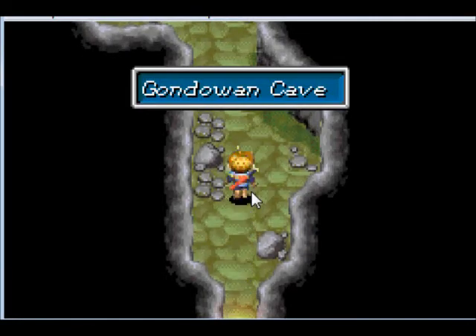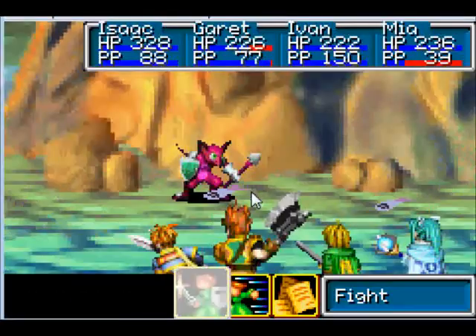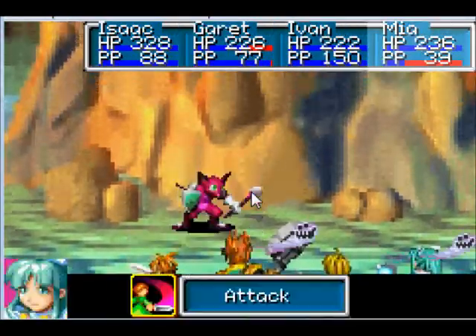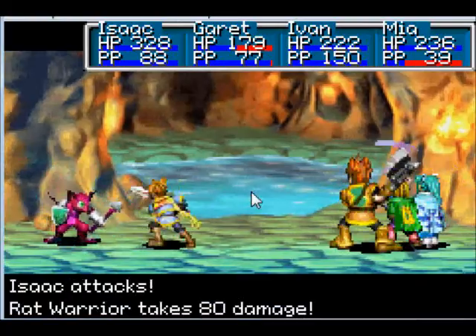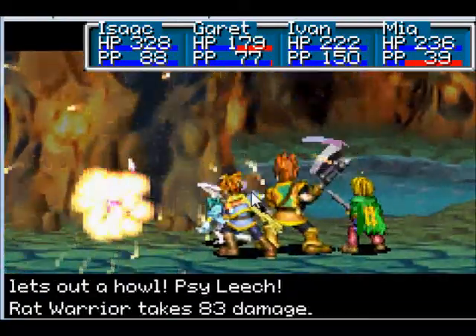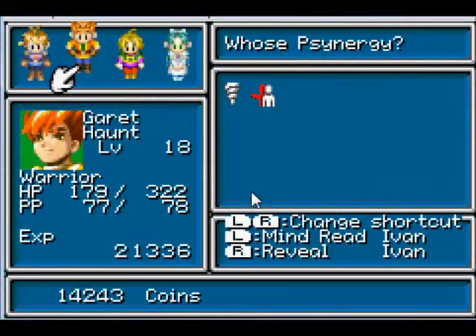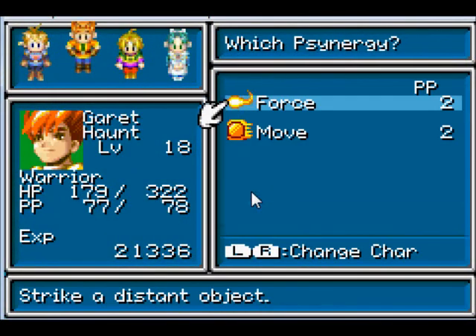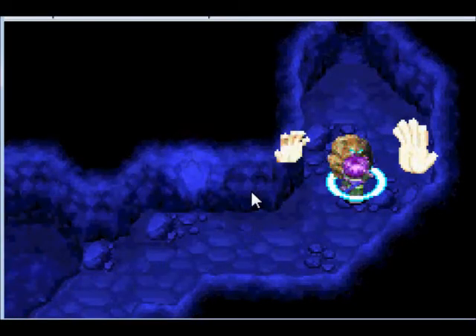Ivan just mastered a second level of Whirlwind — Tornado is a five-target spell, and it is quite useful. But now's not the time to be using it, because I'm on my way back to Kalei.